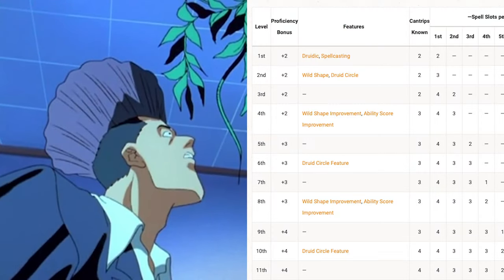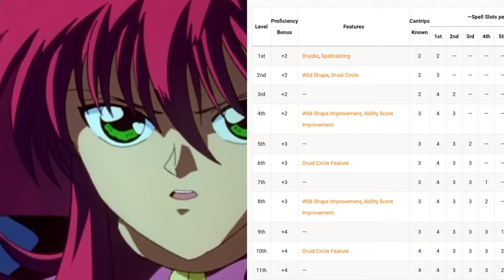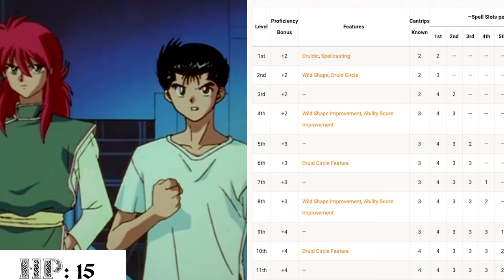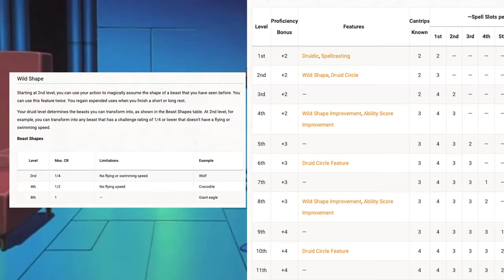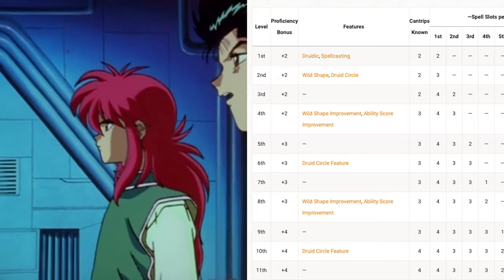At level 2, we're going to take another level in the Druid class in order to choose a Druid circle. At second level we have 2d8 in our pool of hit dice and a max hit point total of 15. We also gain the Druid feature Wild Shape, which at second level allows us to transform into a beast with a challenge rating of 1/4 or lower twice a day.